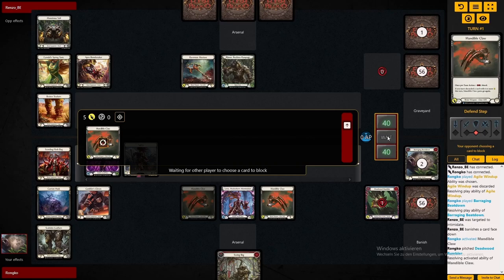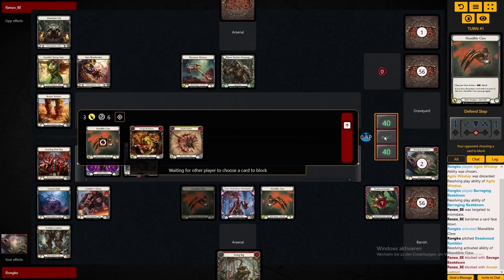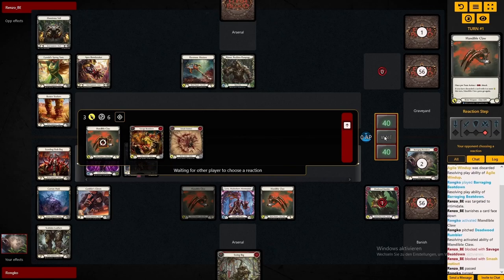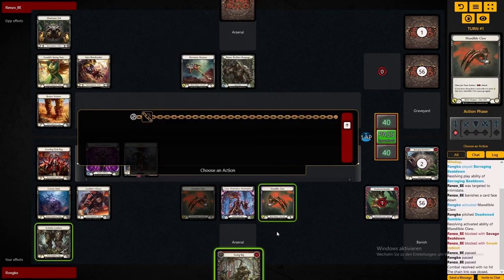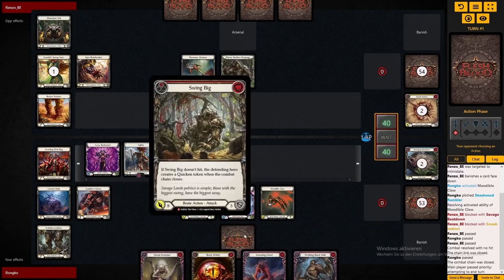For game plan, since this is an aggro matchup we want to keep our life totals high as long as possible so we can get a nice banish zone going. Then after our consume flip we can get quite a lot of value — though with all the intimidates Reiner has, that won't be as easy as usual.